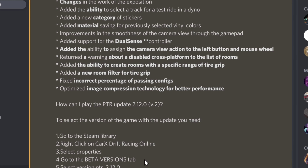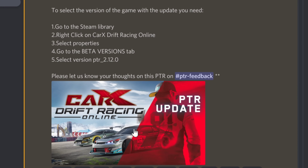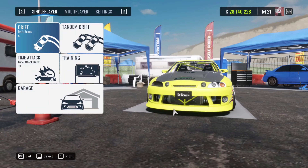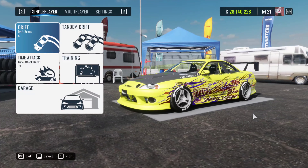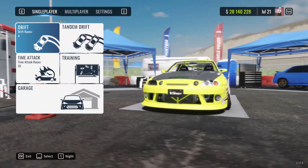If you want to check out the new PTR for yourself, you need to be on PC. Jump into your Steam library, right click it, select Properties, then Betas, and go ahead and jump on that new PTR. Right off the rip, look at this lobby.